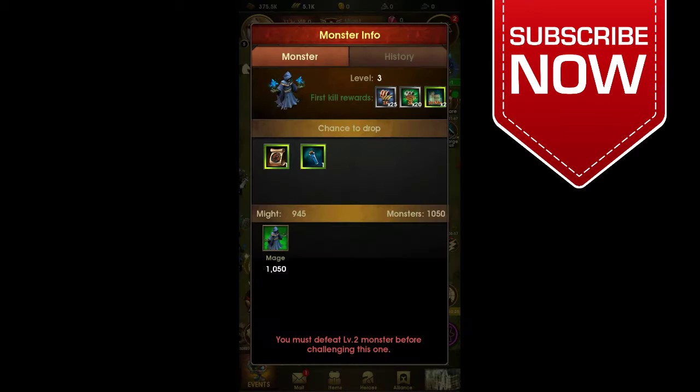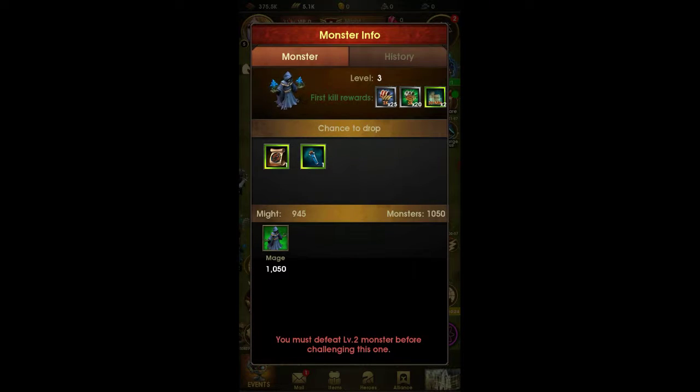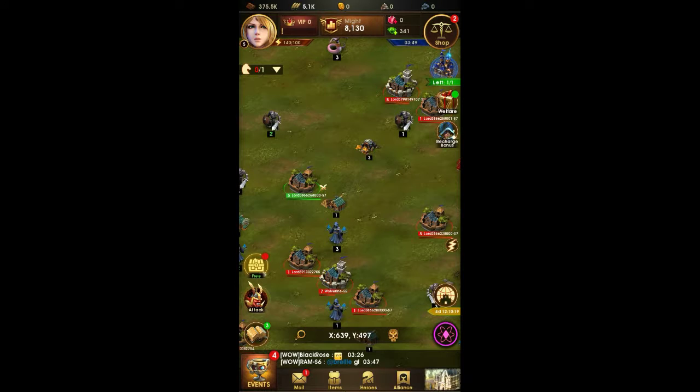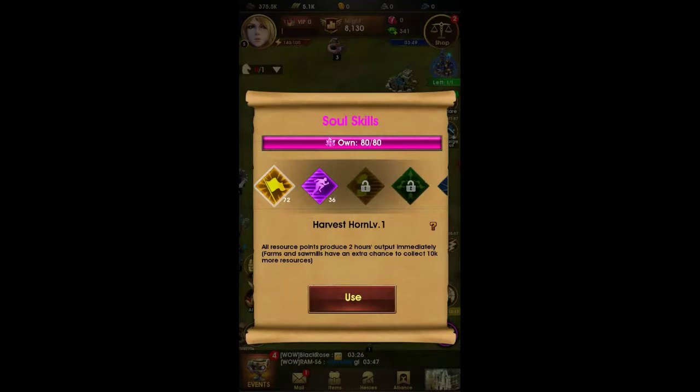Clicking the resources will take you to another screen where you are given the choice to buy or use resource packs you've gathered. Clicking your profile will take you to a screen which shows you all your info. Clicking on the might will take you to a screen which shows you the leaderboard, and a good way to raise your might.